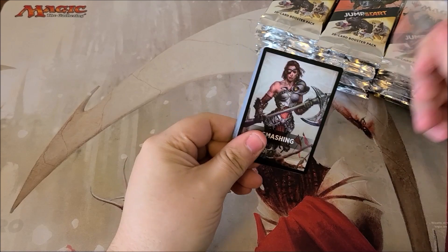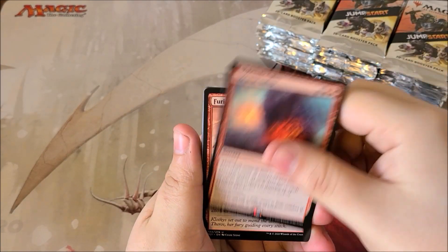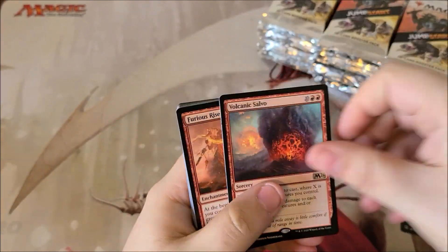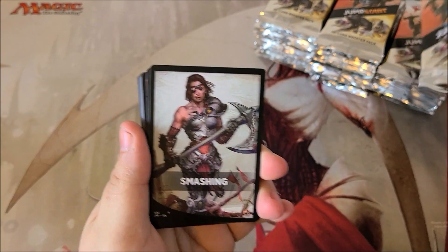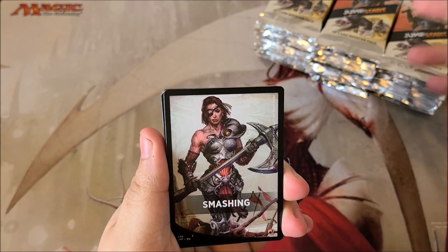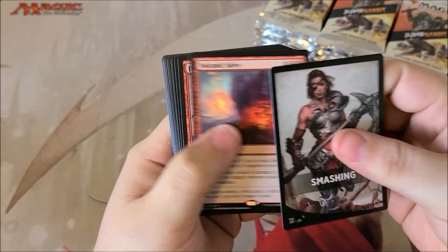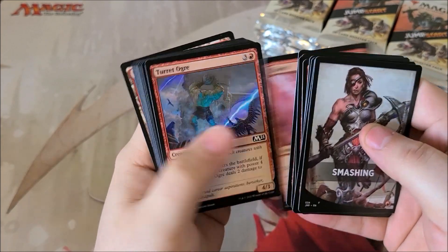The first pack we have here is Smashing, and we do have Volcanic Sabo. Basically what these packs are, they're like mini decks if you're not aware — you take two packs, combine them together, and you have a playable limited deck. Each pack is a separate theme, so this one's Smashing. Most of these usually have the rare and then a few uncommons.